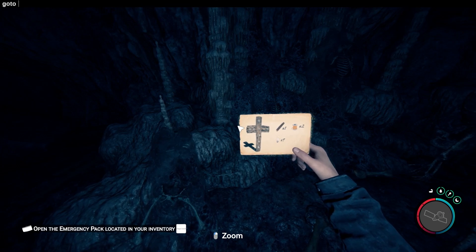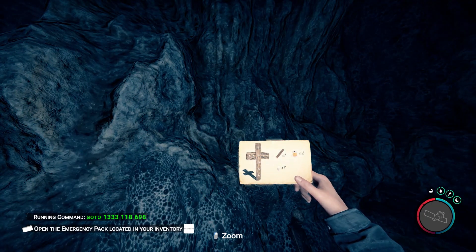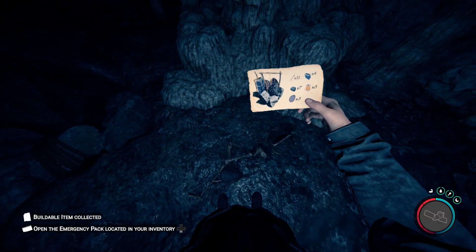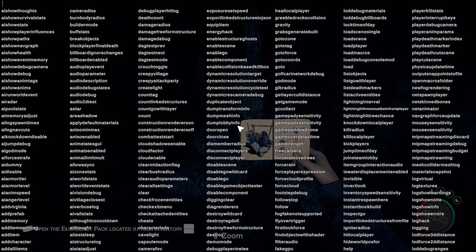Next up will be the item plater, or some people call it the furnace. Type 'goto 1333 118 698'. This will be in cave F — on the ground, and there you go, the item plater or furnace blueprint.